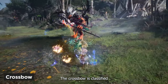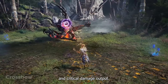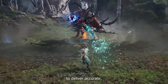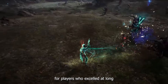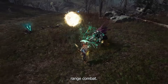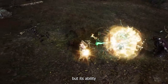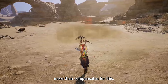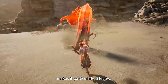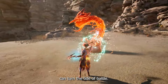The Crossbow is classified as an S-tier weapon, due to its high precision and critical damage output. It allows sharpshooters to deliver accurate, powerful shots from a distance, making it an ideal choice for players who excel at long-range combat. The Crossbow's slower reload time is a minor drawback, but its ability to deal devastating damage with each shot more than compensates for this. Its precision makes it particularly effective in PvP scenarios where landing critical hits can turn the tide of battle.